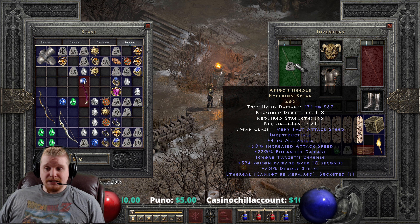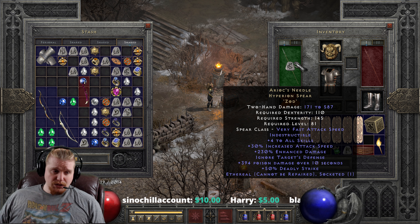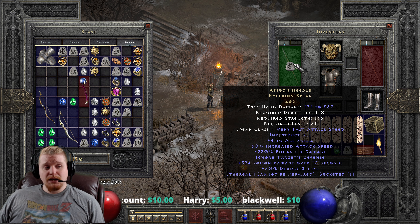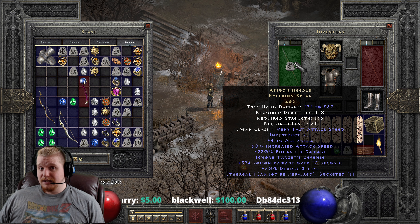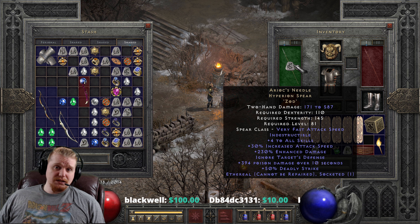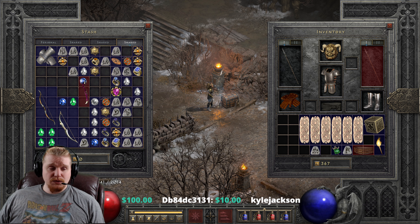Arioch's Needle is actually surprisingly good for Travincal because it has relatively high physical damage, plus to skills, and increased attack speed — it hits really hard. It also has ITD, which means your mercenary has a really good chance of hitting the target. And if you build any kind of lifesteal, your merc is going to be constantly drawing back HP and keeping himself alive, which is definitely very nice.